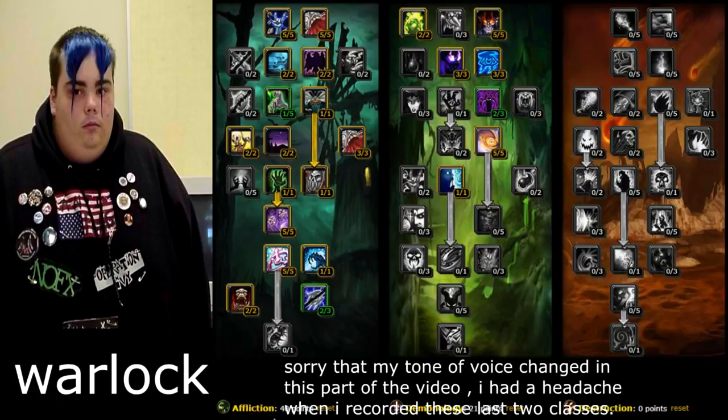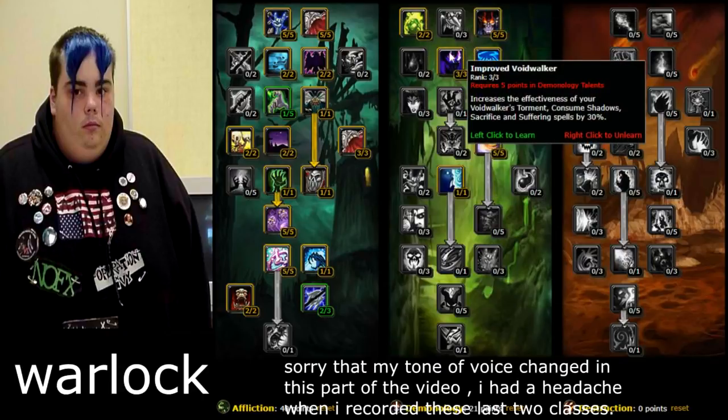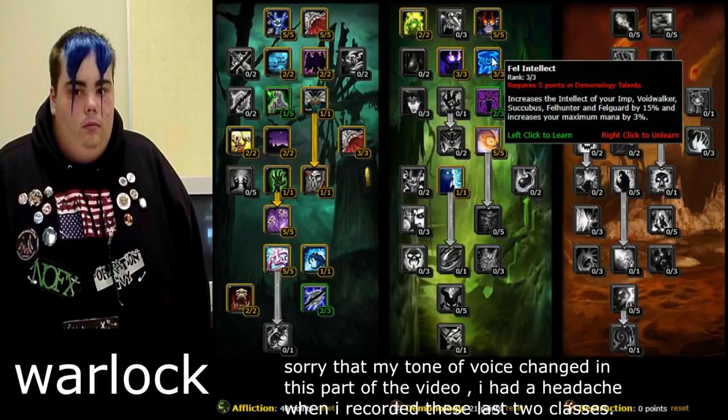For Warlock, you're going to go a mix of Demonology and Affliction. You definitely want to go into Demonology because while leveling you'll be using your pet a lot, especially your Voidwalker. Improved Voidwalker increases the effectiveness of your Voidwalker's Torment, Consume Shadows, Sacrifice, and Suffering spells by 30% — basically makes his taunt a lot better. Fel Intellect increases the intellect of your demon pets by 15% and also increases your mana by 3%.